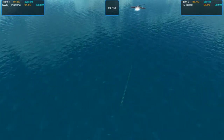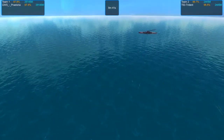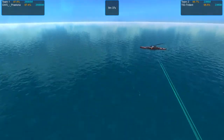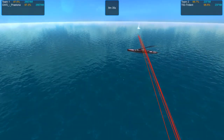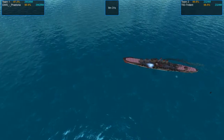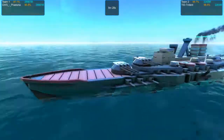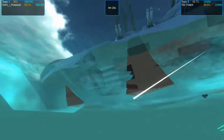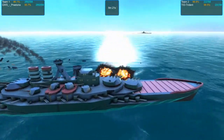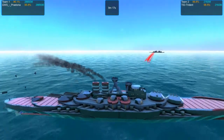And here goes that first torpedo salvo. It looks like it's pretty on target at the moment. Forward turrets — gone. They scattered too much. It takes two salvos. What the hell — they took my AI and detection!